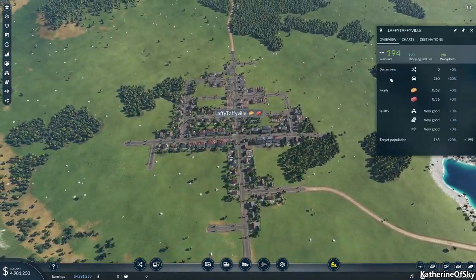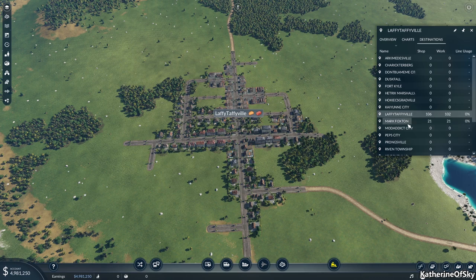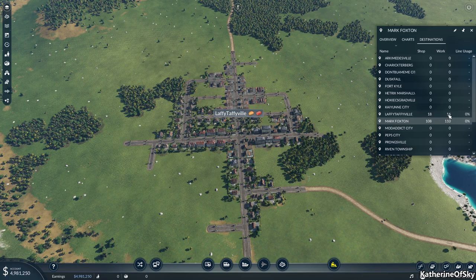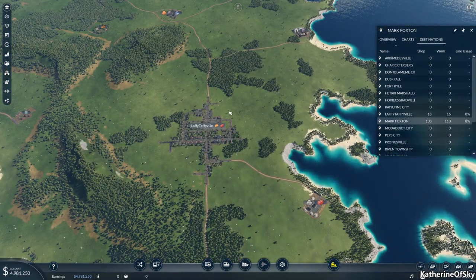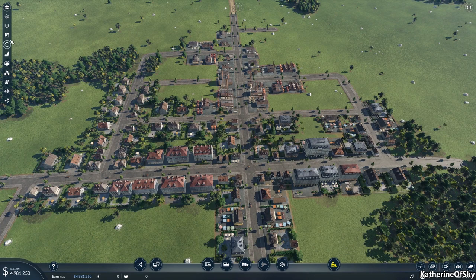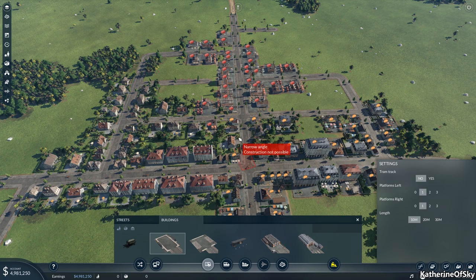The bulk of the transport is people traveling from residential areas to other cities to go shopping — they love shopping in other places. If we click on this, we can see 190 shopping facilities and 190 workplaces; some will even work in other cities. We have 21 people shopping and working in Mark Foxton, and in Mark Foxton about 18 people shopping and 16 working in Laffy Taffyville. So these two cities are quite connected, as we've seen from the traffic on the road.